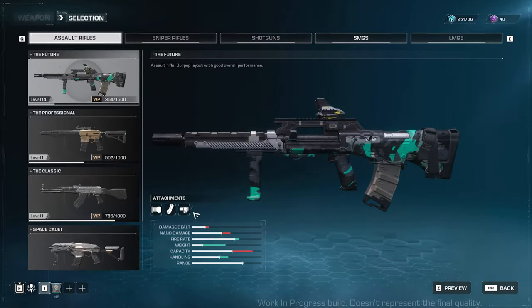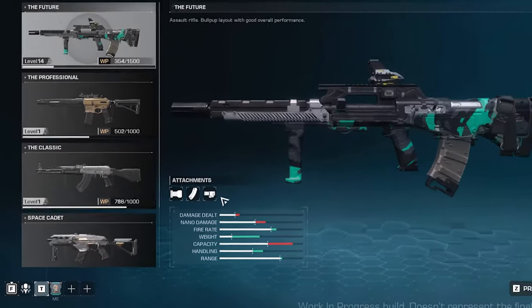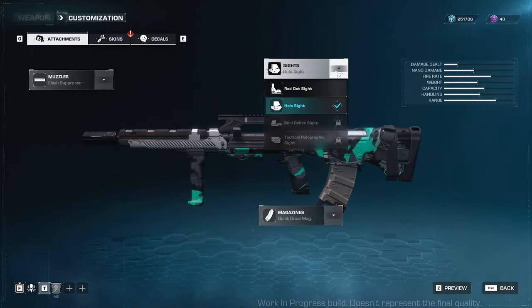On top of your stats, it will show the attachments that you can customize for a weapon. While left click will let you choose the weapon you want, right click will send you to the customization window. Hit the drop-down from each of the attachments and choose from the list. Different attachments have different effects — you can have different sights, suppressors can reduce recoil, magazines can increase ammo capacity, and so on. Customize depending on your playstyle.